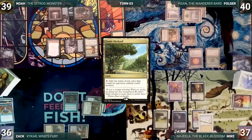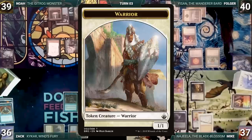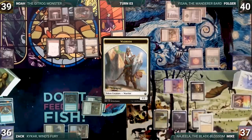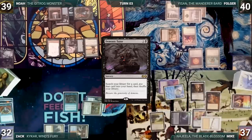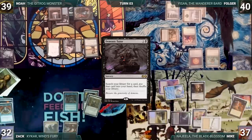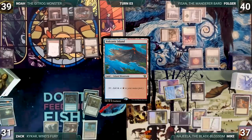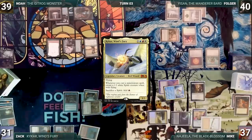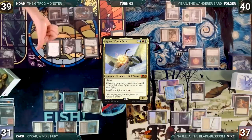Mike draws and plays an Exotic Orchard, moves to combat, and attacks Zach with Najeela. Najeela triggers and Mike creates a Warrior tapped and attacking Zach. Zach takes it and in his second main phase, Mike casts Demonic Tutor paying for Rhystic Study, fetches up a card, and passes. Zach draws, plays a Bloodstained Mire, cracks it paying a life, fetches up a Volcanic Island, and casts his commander Kykar, Wind's Fury to the sound of a lot of obnoxious bird noises. Zach ends his turn.